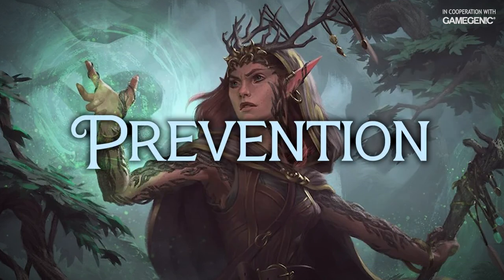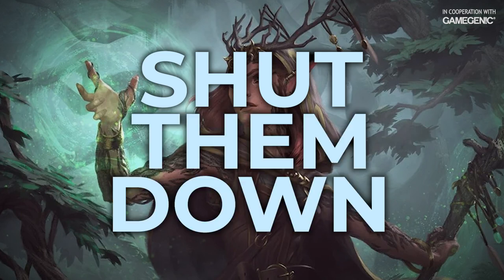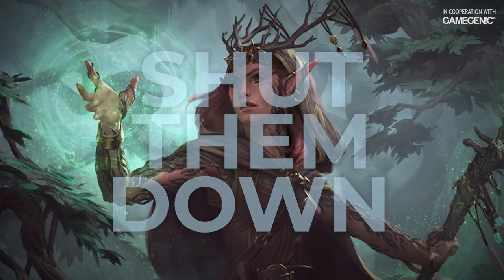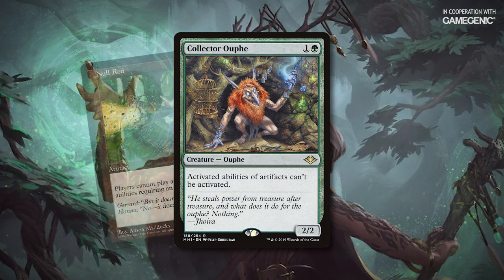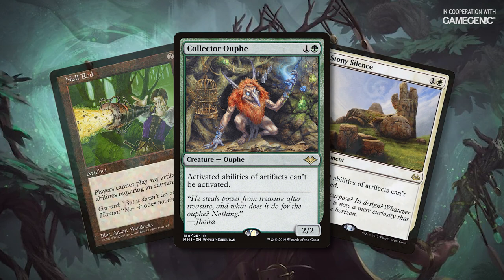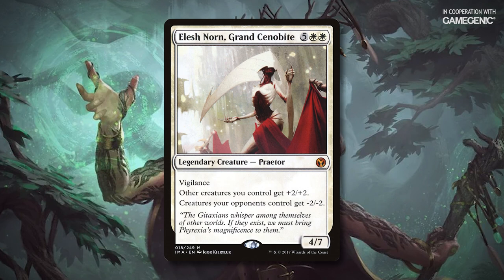But what if you're not playing reactive spells like that? How can we shut them down? This combo requires its controller to activate an ability of an artifact, so you can shut it down with a Collector Ouphe, a Null Rod, or a Stony Silence. Dismiss into Dream is an interesting piece of tech — it'll turn the Devoted Druid into an illusion and cause its controller to sacrifice it if it's ever targeted by an aura like Swift Reconfiguration. If you really want to shut things down before they ever start, consider something like an Elesh Norn. The static minus two minus two ability will cause the Devoted Druid to die to state-based effects before it can be enchanted with Swift Reconfiguration.